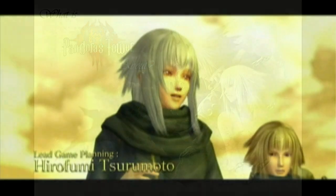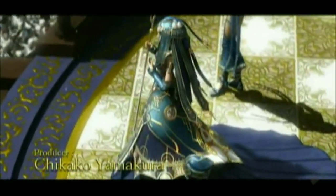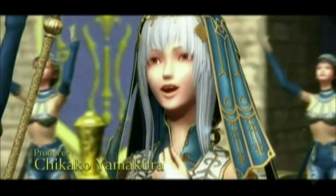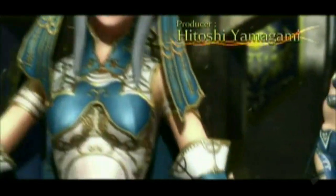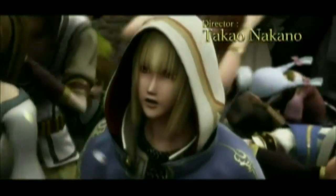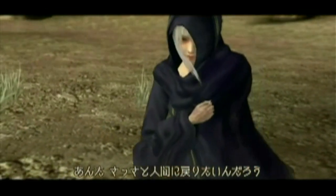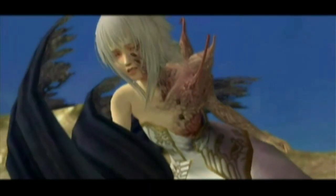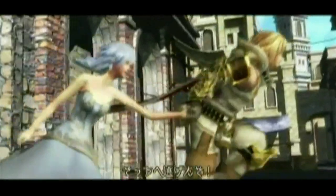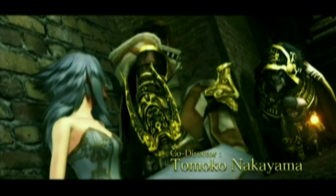The story of Pandora's Tower focuses on the relationship of Elena and Aaron. Elena has been chosen to sing at her Kingdom's Harvest Festival, something she's wanted to do since childhood. During the festivities, the Kingdom is attacked by monsters, and Elena is struck with a cursed mark that is slowly turning the delicate girl into a slug-like creature. Aaron rushes to her aid, and during their escape, they come across a strange merchant named Mavda, who has a skeletal creature on her back.